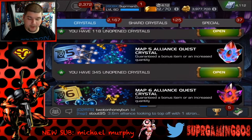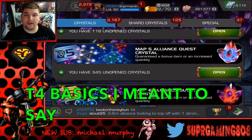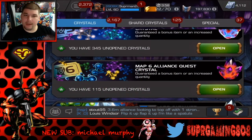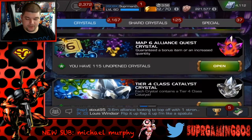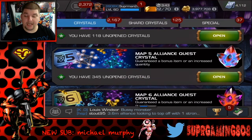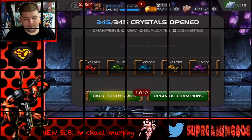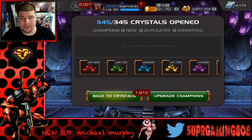...and this is what I like about editing - I'm not going to sit here and pop all these. We have 345 map five crystals. These ones have the T5 basics, which is really what I want. I only have like four T5 basics right now. Later on we'll do the map six crystal, but basically we want to get T4 basics out of these 345.